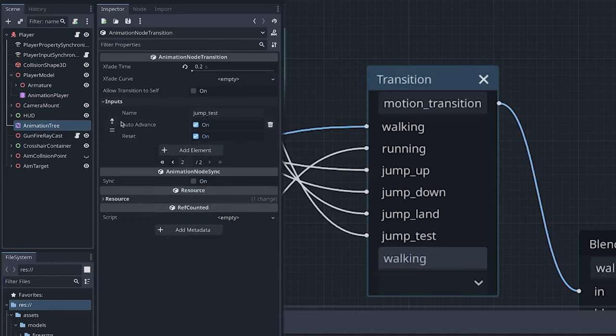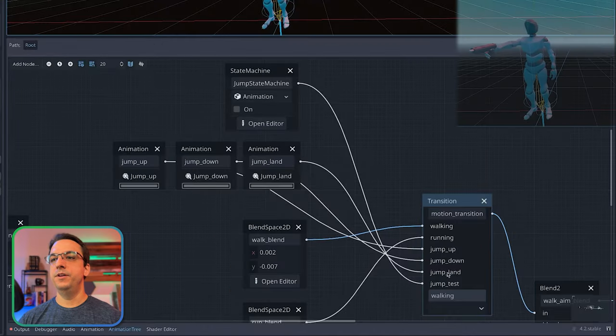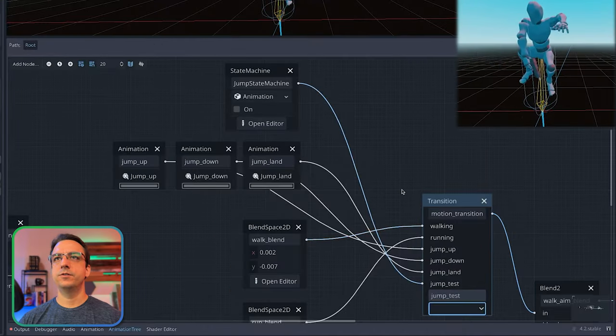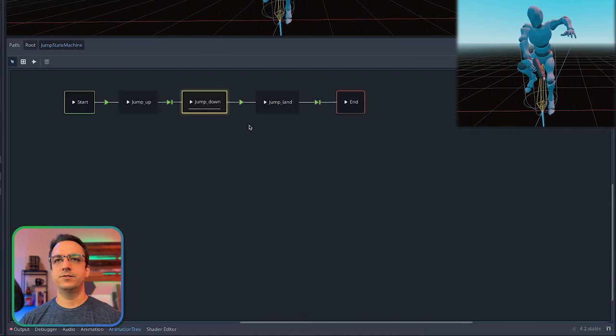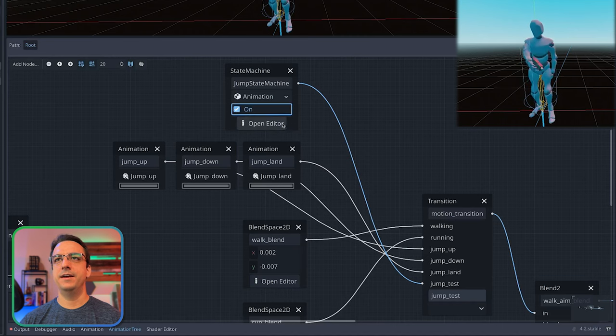Once he's landed, once your code detects that he's on the ground, you go ahead and fire that jump-land and it'll go ahead and kill the state machine and go back to whatever, because I think I have auto-advance on this. So if this was your real jump, you just leave auto-advance and it puts you right back to the next animation, which in this case is walking. So in theory this should work great. If we run it - there he is in the jump-down state, he's waiting on that condition.